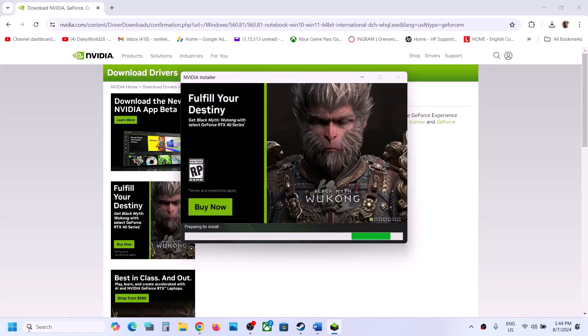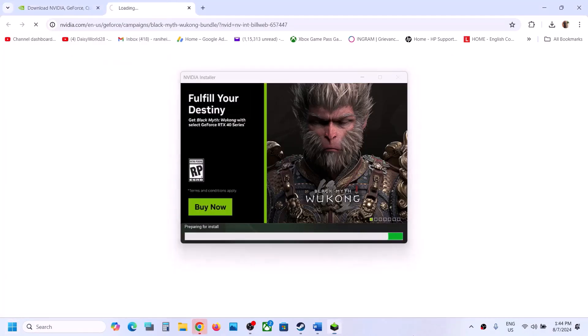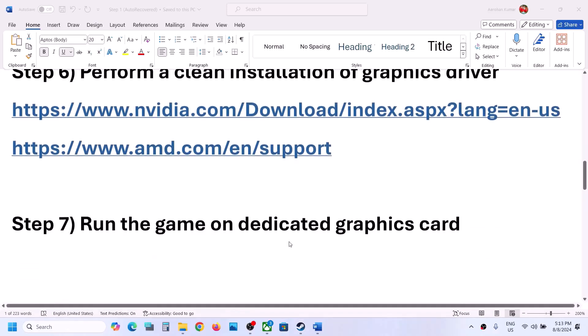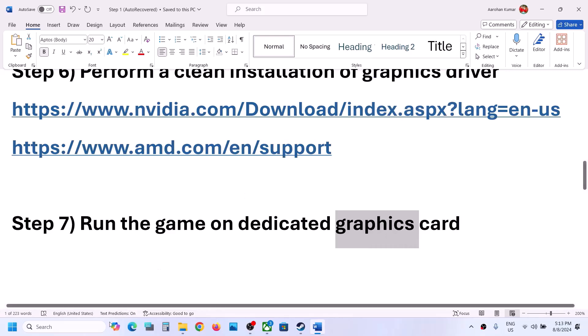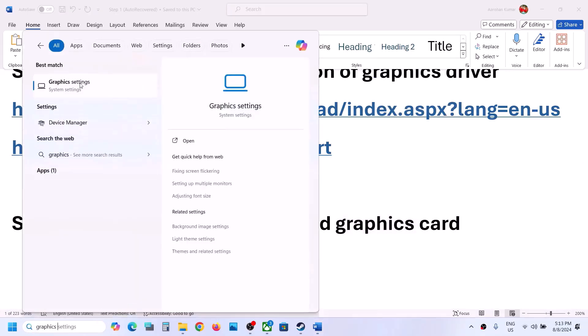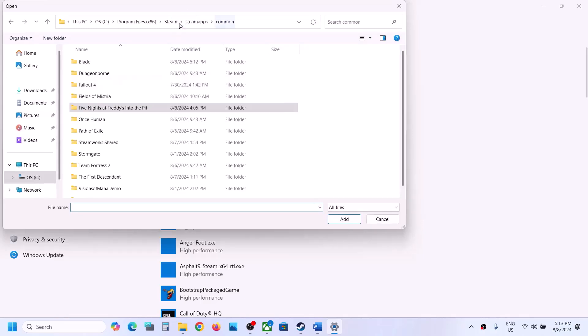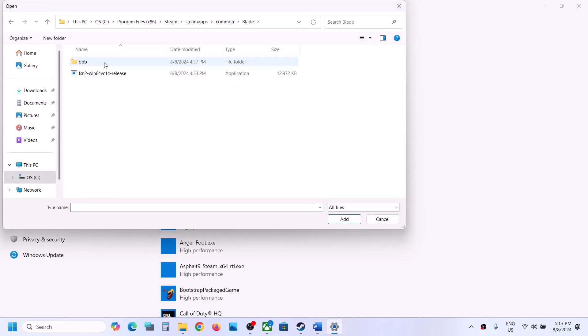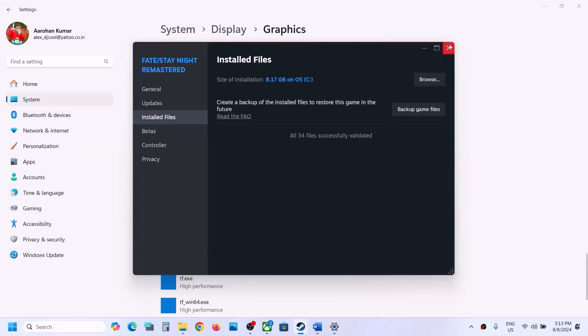Once the installation is complete, restart your computer and launch the game to check. The next step is to run the game on the dedicated graphics card. Type 'Graphics Settings' in the Windows search box, click on Graphics Settings, click Browse, go to the game installation folder, open the game folder, select the game exe file, click Add. Once added, click Options, select High Performance, click Save, and launch the game.